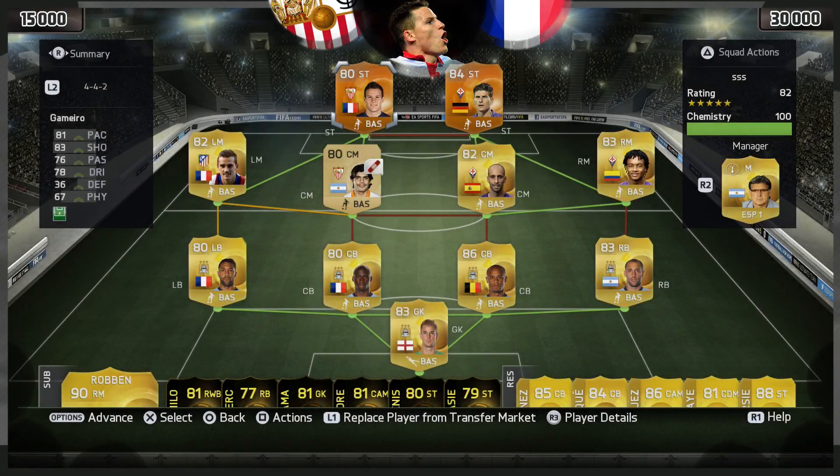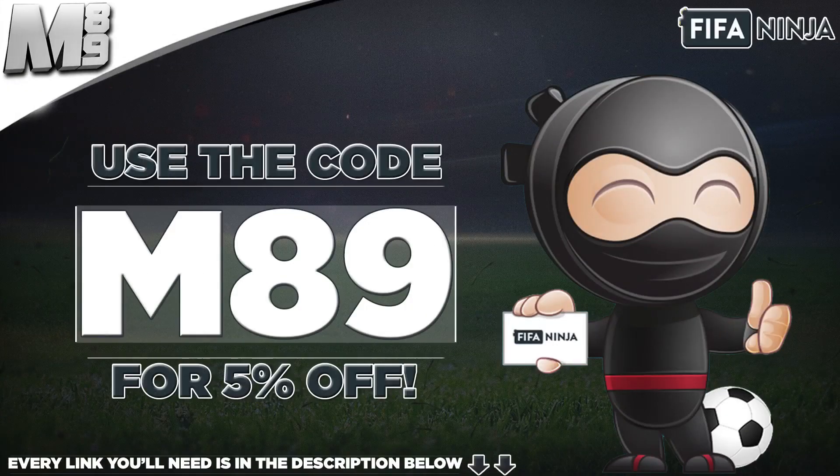Hey lads, Marshall here and welcome to another Man of the Match play review. Today we have Kevin Gamiero. If you want some coins, head over to fifaninja.com and use code M89 to get yourself 5% off — every link you need is in the description below.